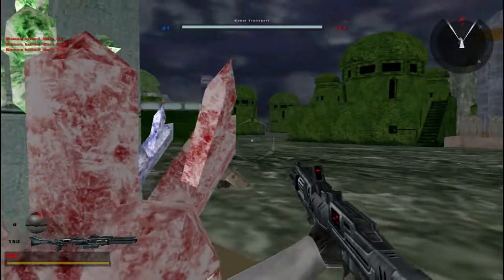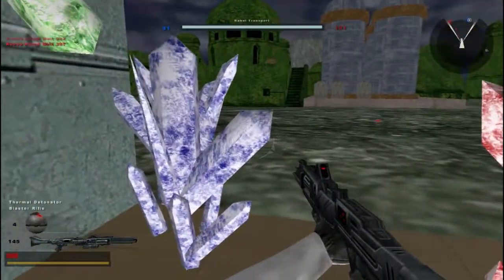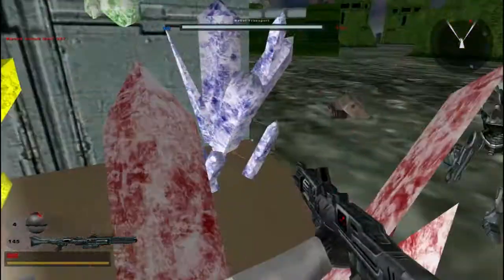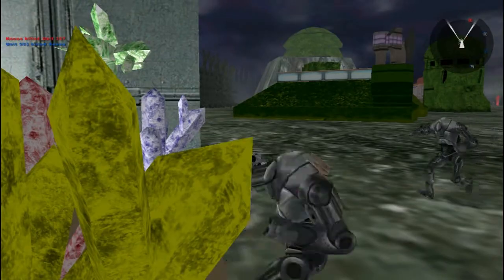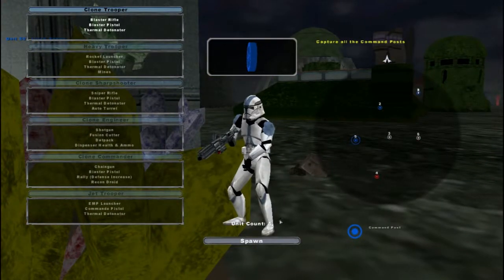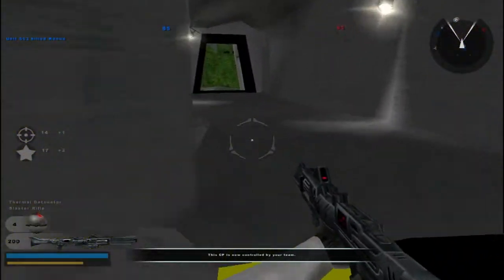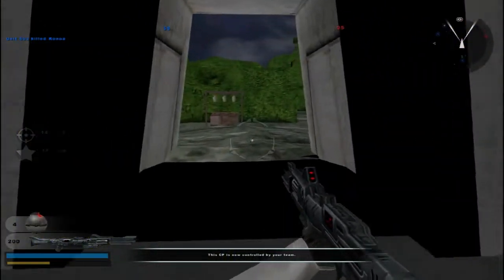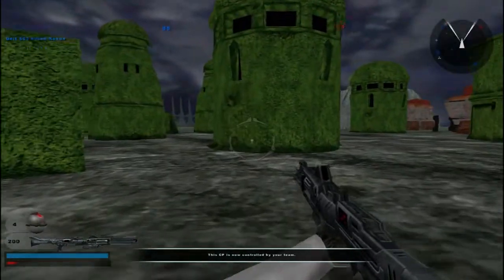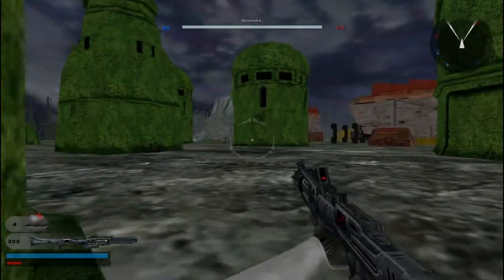Here you can actually get into now. I can't shoot. Why am I not capturing it? Oh, random! So if you actually stand in there, you cannot capture it. Are we losing? Yeah we are, but not too hard — there's still a lot possible. Another command post for the Republic. Enemy reinforcements are decreasing. The enemy has taken a command post.